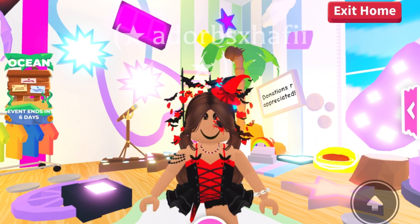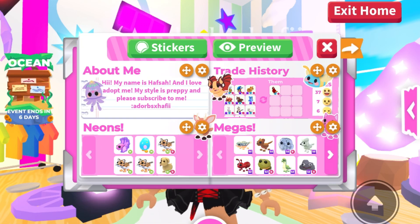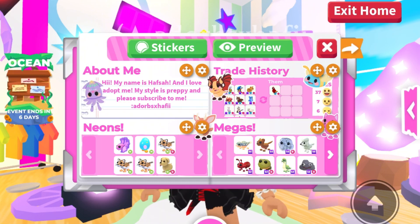In my opinion I did all right — I could have added a bit more, but it's a small profile so it can't be much bigger. I'll be showing you guys how to do it. As you can see, this is my profile, and when people click on it, it says: hi, my name is Hafsa, I love Adopt Me, my style is preppy, and please subscribe to my channel — so people can find and subscribe to me.